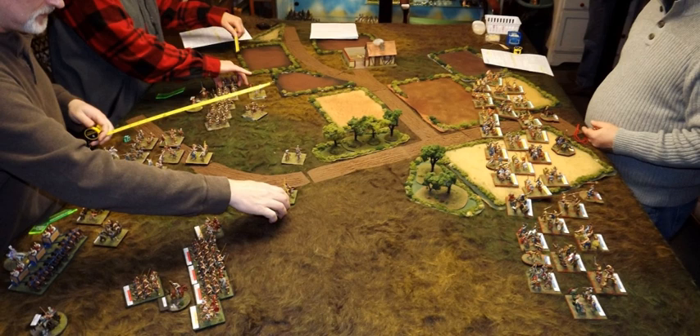German wargames didn't use realistic miniature models to represent the units nor terrain. Instead, they used abstract pieces such as little wooden blocks or chess-like statuettes. In 1881, the English writer Robert Louis Stevenson became the first documented person to use toy soldiers in a wargame, and thus he might be the inventor of miniature wargaming.